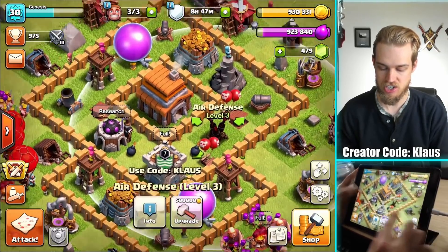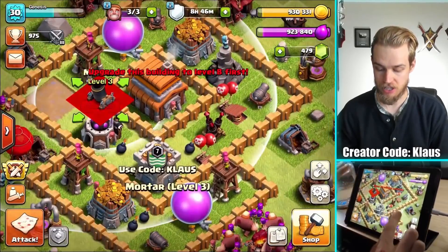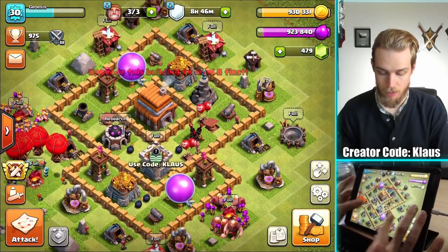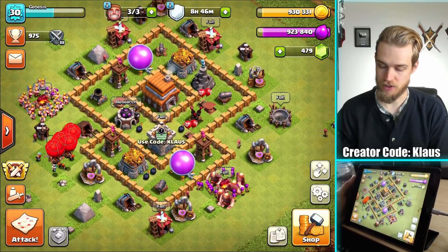Last episode I actually started the air defense upgrades, and we're now done. Air defense, wizard tower, and mortar — those are the key three defenses. Now we're going to be working on probably point defenses, archer towers, and traps and stuff. That is the focus for today.